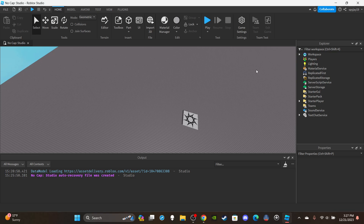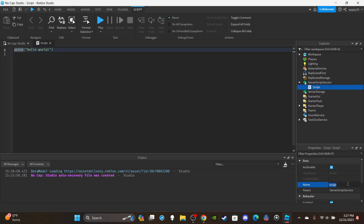We only need a server script. Go ahead and insert a server script into ServerScriptService and name it 'LevelScript'. Delete the print hello world. We only need one variable outside of the function — we're going to get the TweenService for the notification GUI. So I'll say: local ts = game:GetService('TweenService').